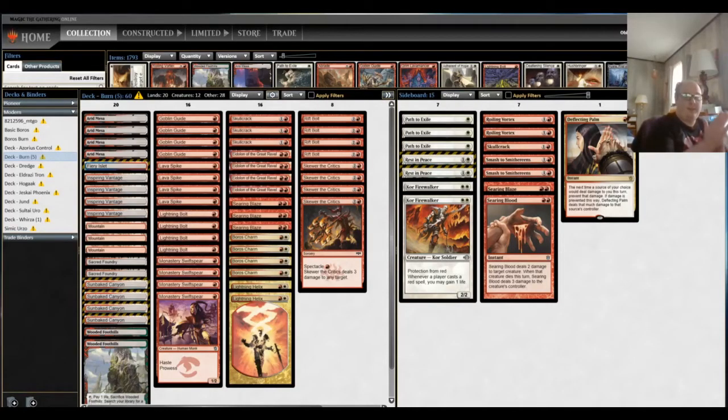Hey everybody, this is for MTG Nexus. This is an old video but I think it's still relevant toward the content created in it. This is the burn perspective of Burn versus Heliod Company — the companion video to the Heliod Company versus Burn video I made back in December. I don't think either deck has really changed all that much to affect the outcome of the games that were played. This time we're taking a look at things from the burn perspective.